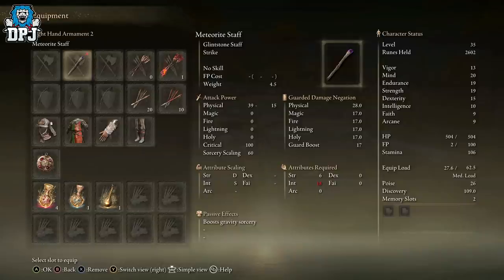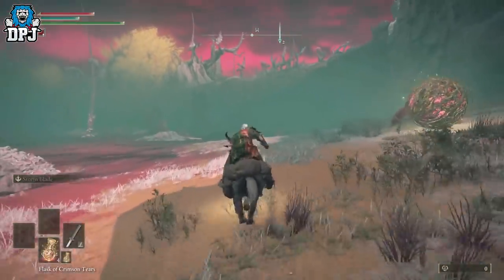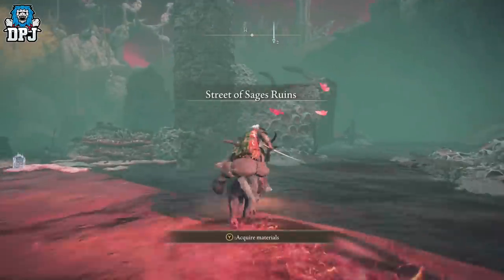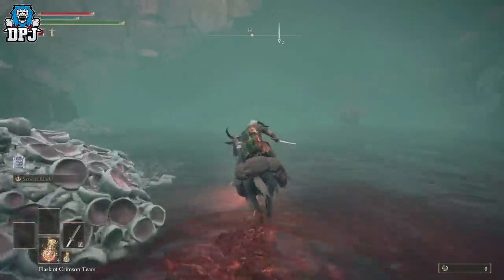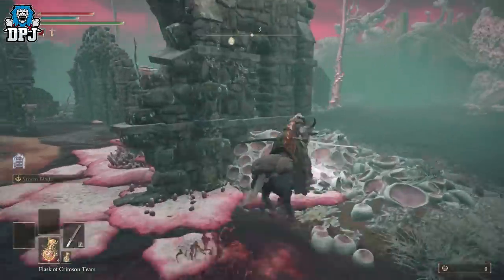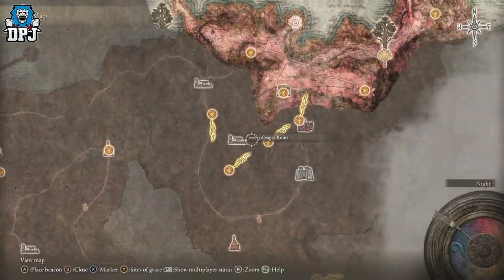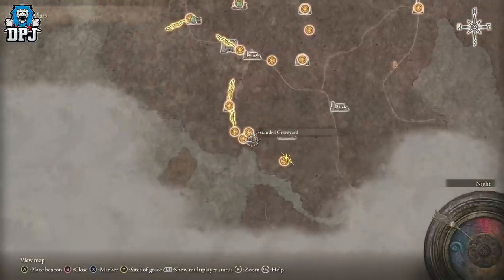Next up we have the Meteorite Staff — just the name of this thing should interest you. If you're making an intelligence-focused build, this is probably the weapon for you early on. The Meteorite Staff has S-rank scaling with intelligence and very high sorcery scaling, meaning every point you invest into intelligence gets you way more damage. Best of all, this weapon comes fully maxed out so you don't have to level it up, though a staff you find later may eventually outdo it.